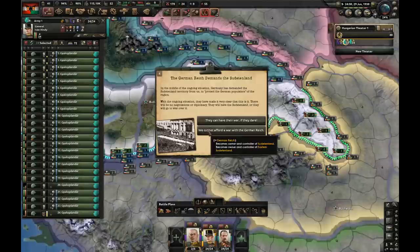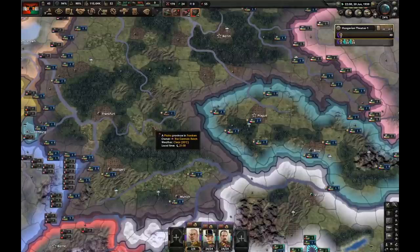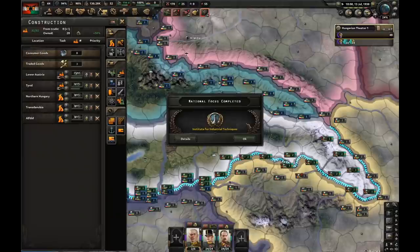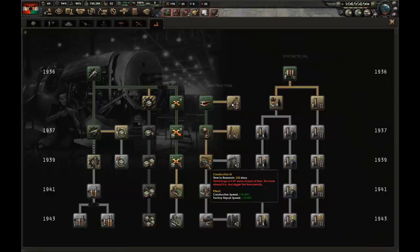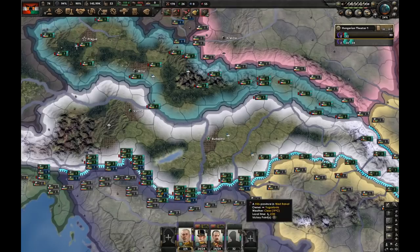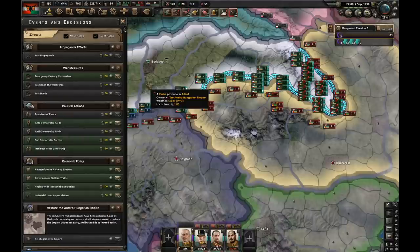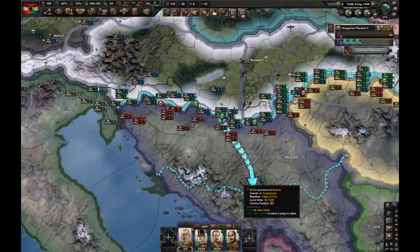German Reich is doing Treaty of Kraków, which means Southern Dobruja was given to Bulgaria. German Reich demands Sudetenland - we're not going to give it to them. They'll kick us out of the faction but they invite us back in, so I have to make sure I join back or they'll declare war on us. Institute for Industrial Techniques is finished - I'm going for announce the QR program. Let's research construction 3. I'll be asking Czechoslovakia for its divisions and sending them to Romania. Justification for Yugoslavia is finished - I'm going to declare war on them. They call in Romania, and I'm going for war propaganda against Romania.